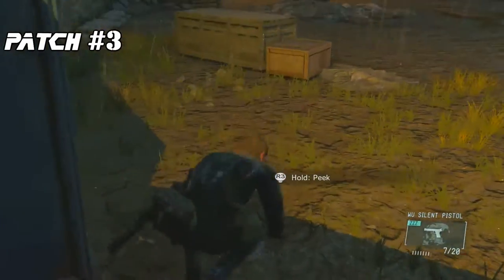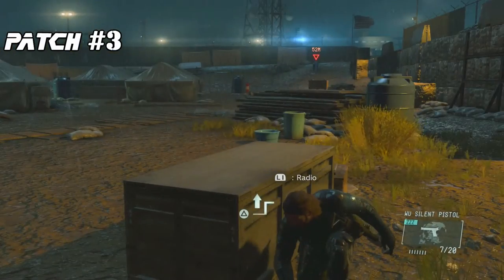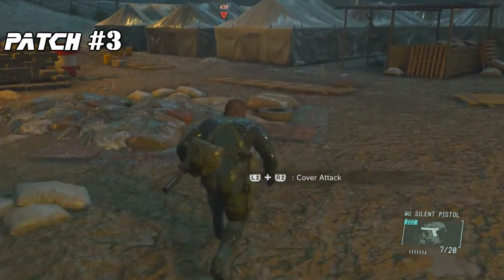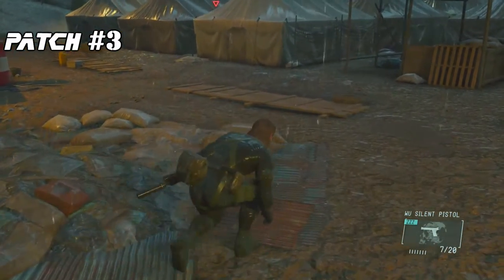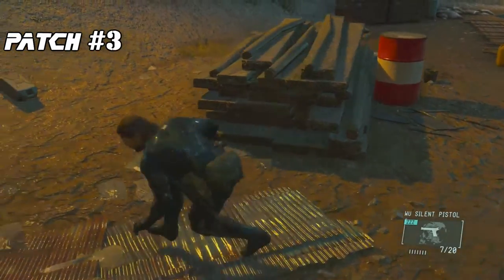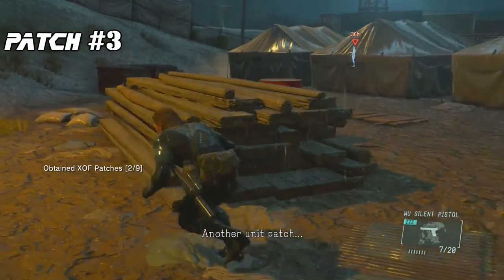There will be a small flat trash pile in front of a red barrel. Beware of any patrols in the area roaming around. For added security, you might want to take out the watchtower before attempting this. This patch is difficult to spot, so you may have to walk around the trash pile for a bit before you can find it. Carefully make your way around until you find the patch and then you're done.